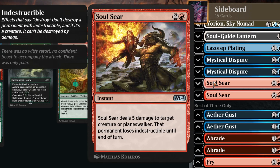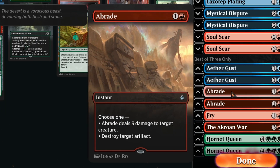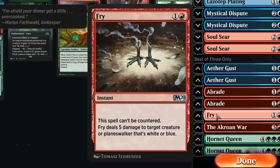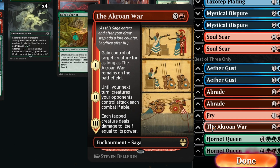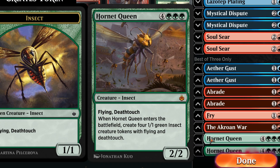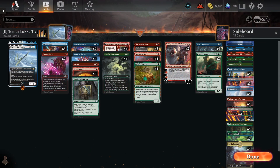Two copies of Soulseer — you want those against Rakdos Midrange, especially if they play more creatures like Sheoldred. It's also a pretty nice card against Monogreen Aggro. Two copies of Aethergust against red or green decks. Two copies of Raid against sacrifice matchups. One copy of Frye against blue matchups. An additional copy of Akron's War, which is great in mirror matches or against creature matchups. Two copies of Hornet Queen for Acro matchups, mirror matchups, and Monoblue Spirits. Against Monoblue Spirits specifically, you want to sideboard out some Titans for Hornet Queen, because Monoblue Spirits can tap down your creatures — if you just have one big fatty on the board they can tap it down and attack through your defenses.